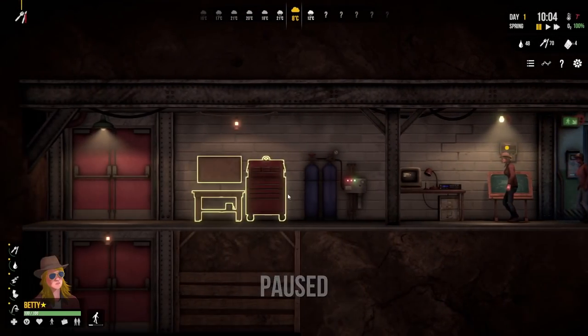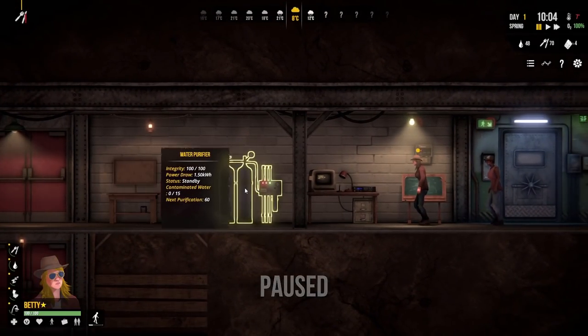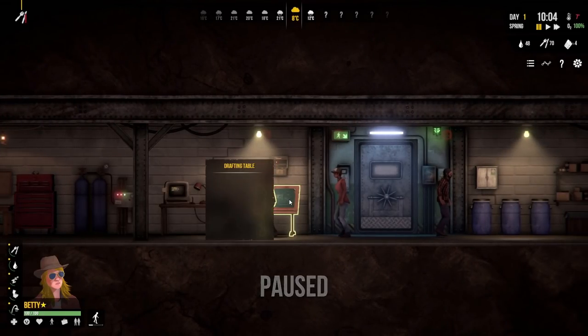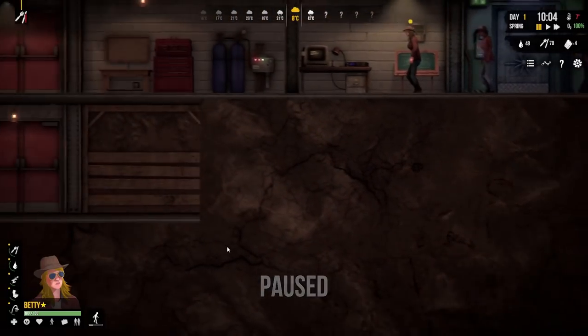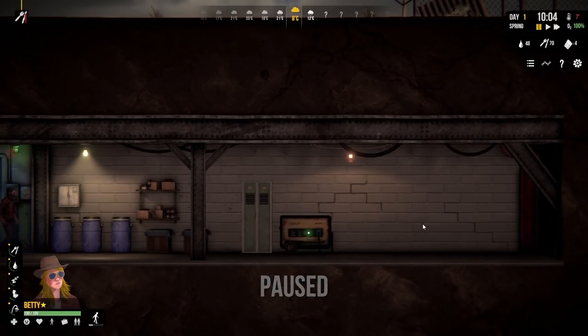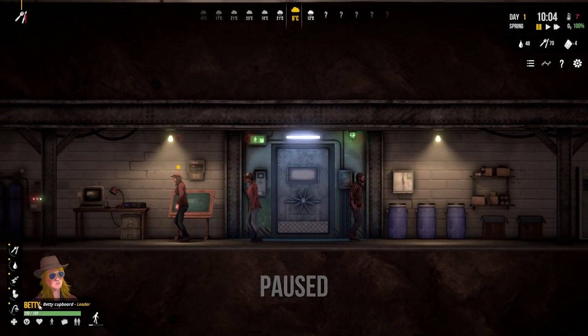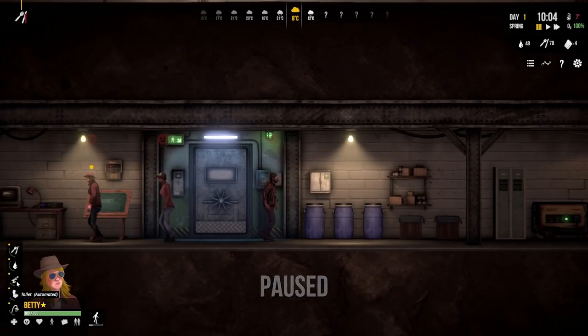We've got the workbench, water purifier, a radio, drafting table, water barrel things, medicine cabinet, a little pantry, some storage, a locker, and the generator. We haven't got any basic facilities like beds, toilets, or showers. Looking at people's stats - people need to eat, have thirst, tiredness, need the loo, need to have a shower. Basic things: shower, toilet, sleep, water, food. We can do water, but we haven't got any of those facilities yet. That's a little bit of an issue.